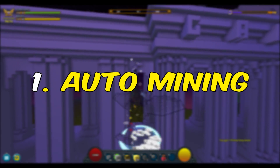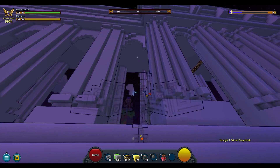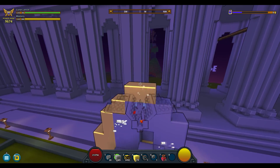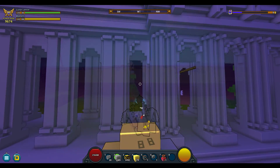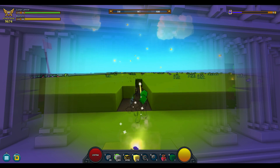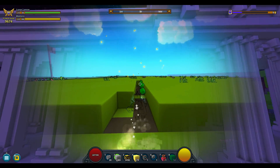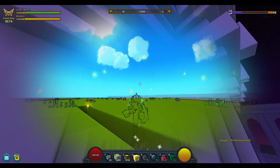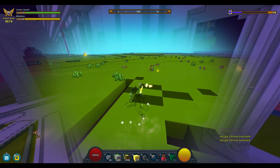Tip number one: auto mining. If you've got a bunch of land to erase and you don't have the super useful bulldozer mount, you can try this — keep the right mouse button pressed, then press Escape. Drop the right mouse button and press Escape again. You'll notice you don't have to hold the right mouse button to mine.